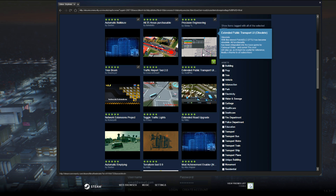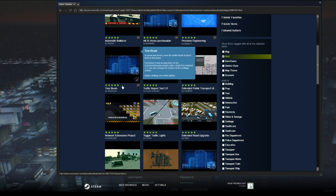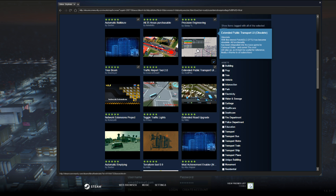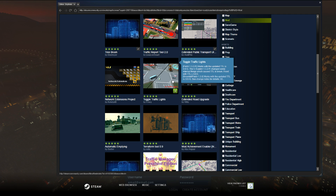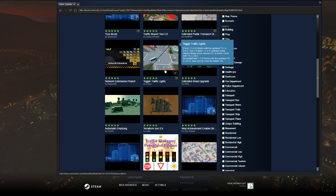Next up is the Toggle Traffic Lights mod. It basically does what the title says — it lets you toggle traffic lights on every intersection that the game makes with roads. So for example, your two-lane roads that usually don't have traffic lights can now have them added if you want. But the most important part is that you can now remove traffic lights from four and six-lane roads. This is very useful when you want a main road going through a city with many small two-lane roads connecting to it — traffic lights at every exit or entrance don't work well and aren't very realistic. I'd say this is a must-have mod.